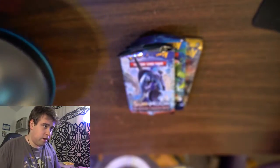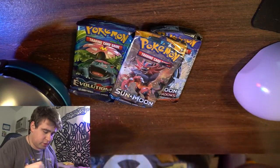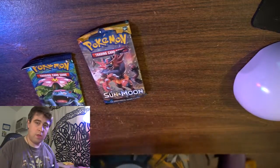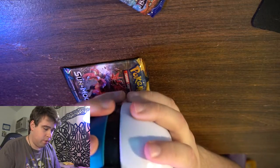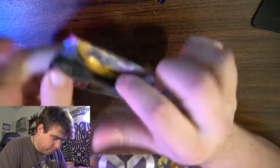The sets we have here are Sun and Moon, Burning Shadows, XY Evolutions, and a regular Sun Moon. I think I'm going to open Evolutions last. This is the order we're going to do: Sun and Moon, then Burning Shadows, and then Evolutions. So enough faffing around — let us get into the card opening.